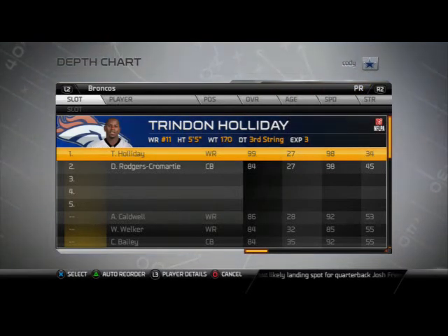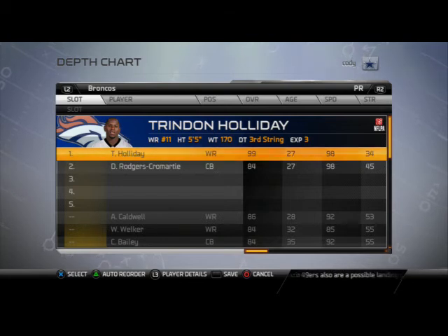For kick returners we have Trenton Holiday, and I like to put Caldwell in as backup. So that's the Denver Broncos depth chart, guys. Be sure to set it however you want, but I think this works best for the scheme of the week. Optimize them for a 3x1 — three wide receiver, one tight end, one running back set — and also optimize them for the 4-1-6 defense. Thanks for watching, check out the game of the week, and we'll see you next week with another great team of the week.